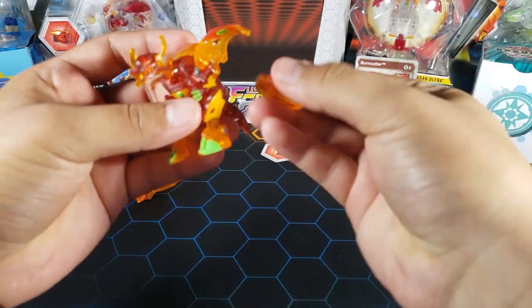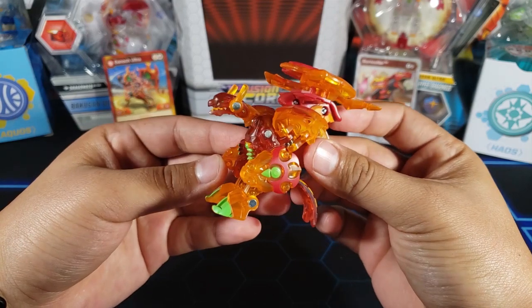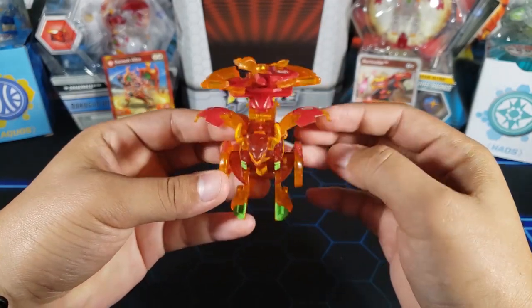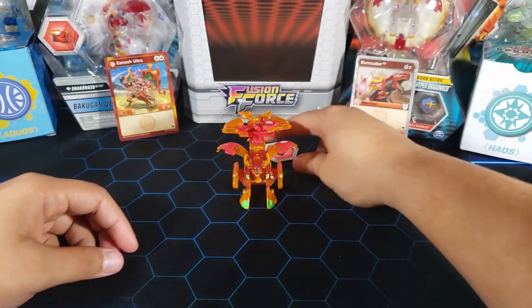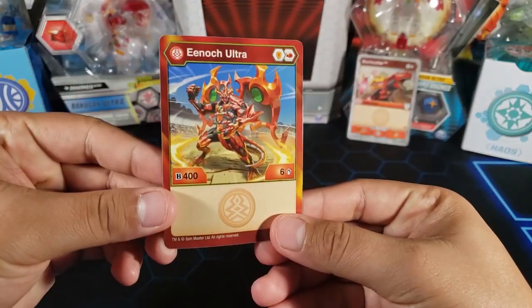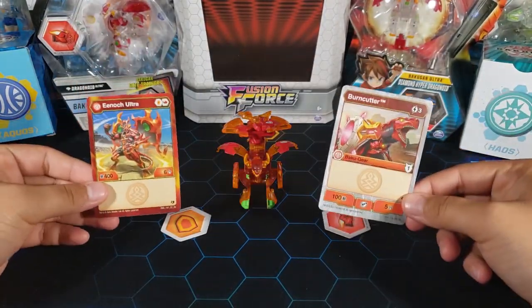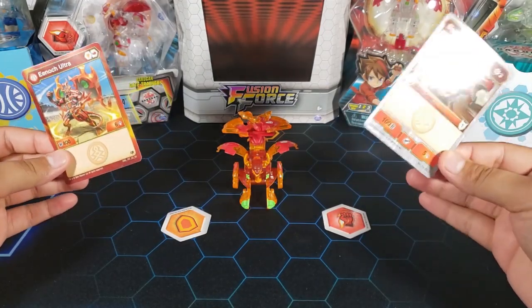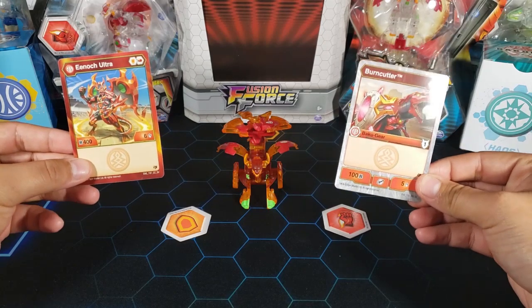Let's put the Baku Gear on him to see how he looks. Here he is with the Baku Gear — looks very very powerful. We got the Twilight Axes, I think they're called. I really like the translucent on him and even though he's a little weak with 400 B, I might still use him. I might make an Enoch deck and play three Enochs just for fun.